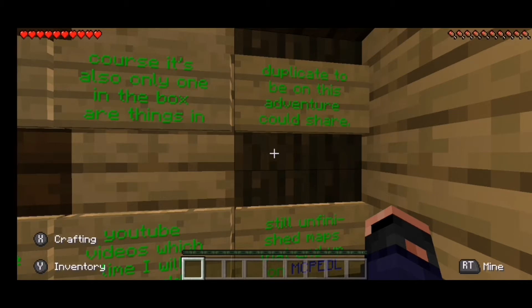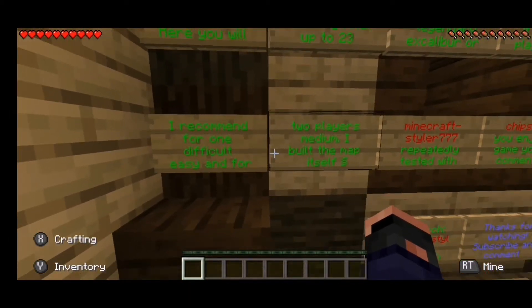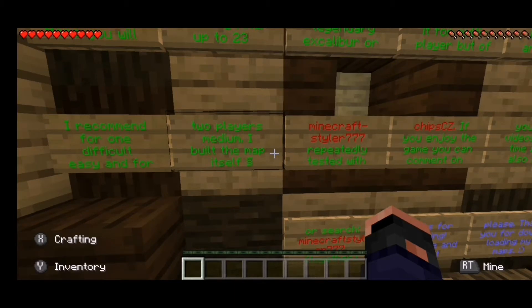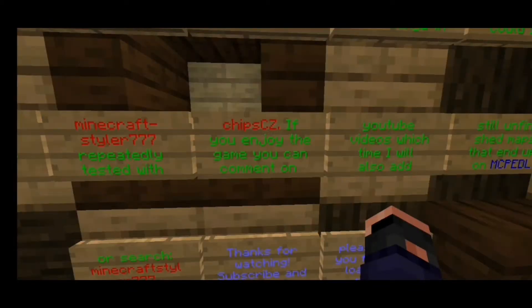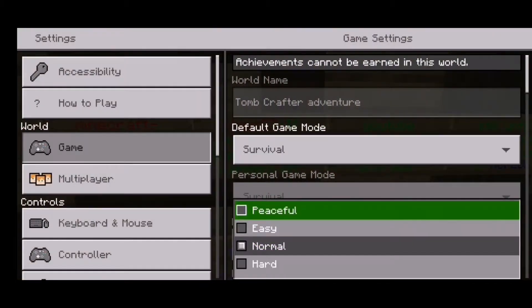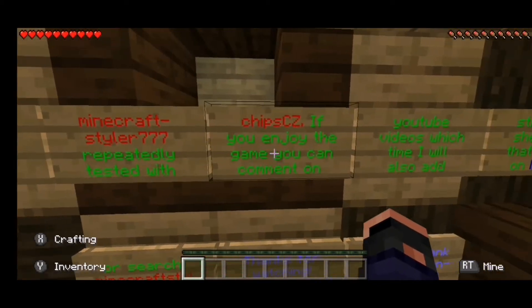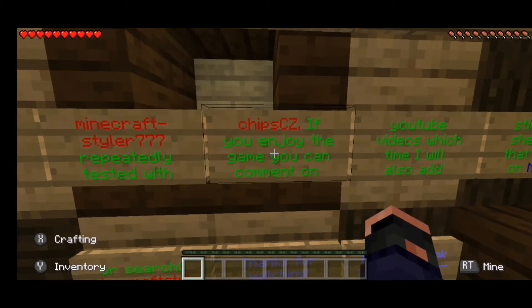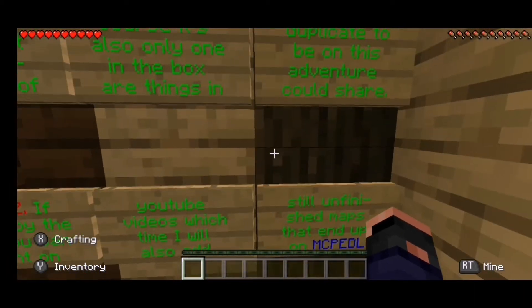Things are only one in the box — items duplicate so you can share on this adventure. For one player, difficult or easy; I'd recommend easy. For two players, medium. We've tested it. The stars give it 77. If you enjoy the game, you can comment on YouTube videos.